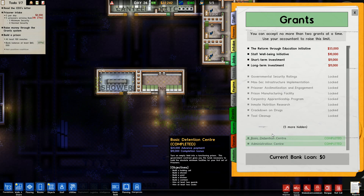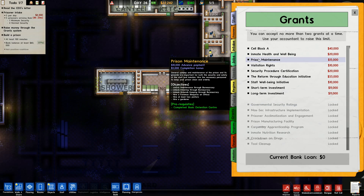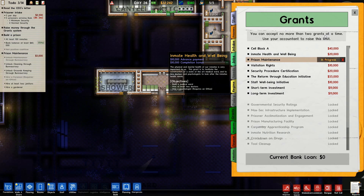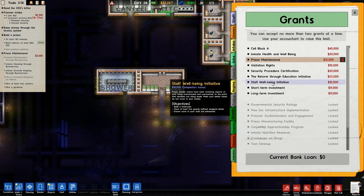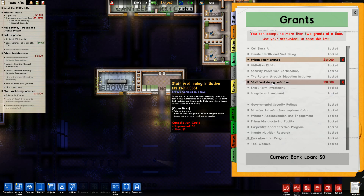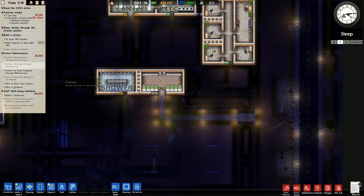Advance payment and then completion payment - I see. Prison maintenance: unlock maintenance, unlock cleaning, unlock groundskeeping, hire a foreman, two janitors and a gardener. I could do that very easily because I've already got most of it. All I need to do is unlock a few things, so we'll go prison maintenance right there. Staff well-being: build a staff room, have at least five guards without assigned duties, ensure nobody is exhausted. I'll take that one as well - I'll get 10 grand once I've done it.